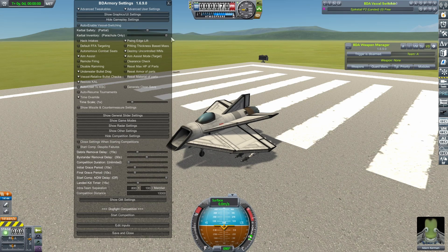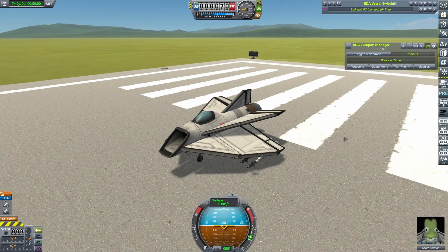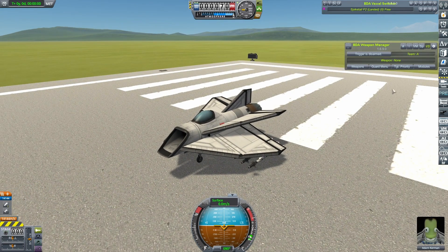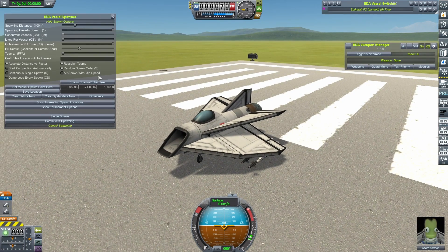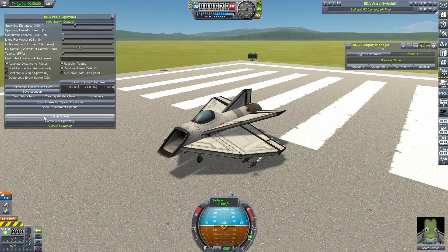I'm going to turn on vessel-relative bullet checks — very important for when your craft are flying thousands of metres per second relative to Kerbin. That's a fix for something a lot of people have been complaining about when it comes to doing orbital fights with BDArmory. I've populated my auto-spawn folder and changed vessel-spawner options, putting it all the way down to free-for-all so that should spawn the vessels into different teams. I just click on single-spawn.